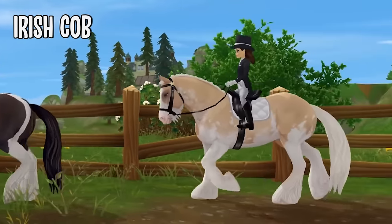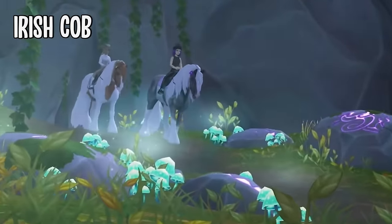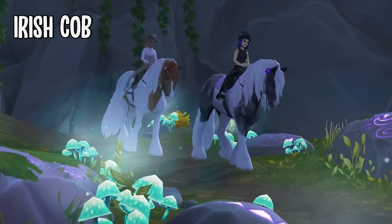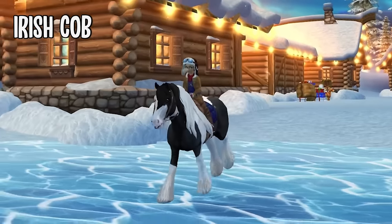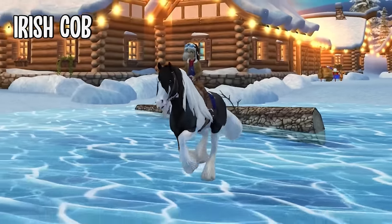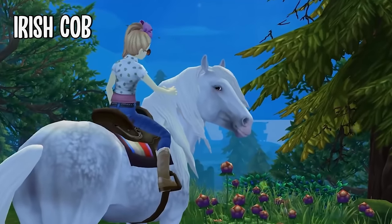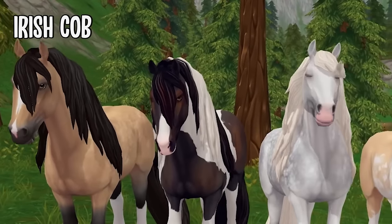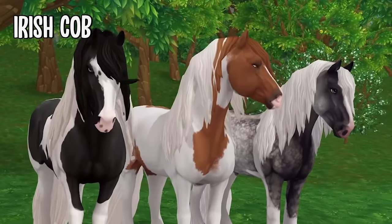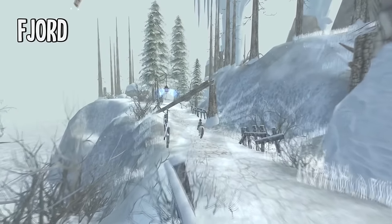Then we have the Irish Cob — not the most recent addition but I think they're really cute. They are such big fluffy drafts, found over at Valedale. They come in so many different coat colors — you can get the most basic chestnut, but there are also a lot of pintos which I absolutely adore. They have such thick feathers and such thick mane, it looks amazing.